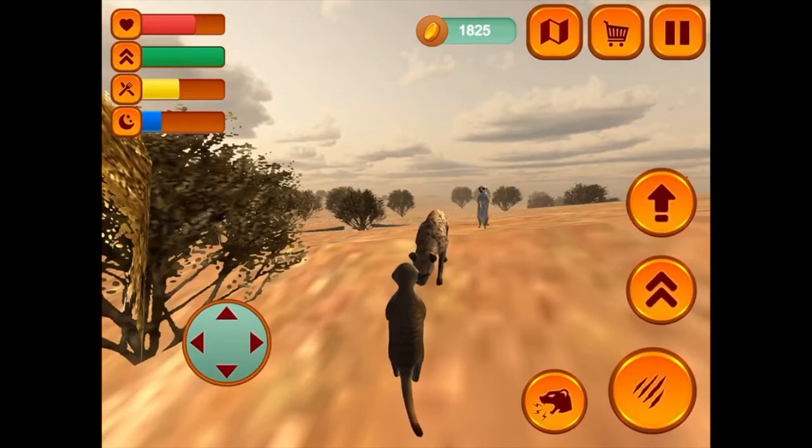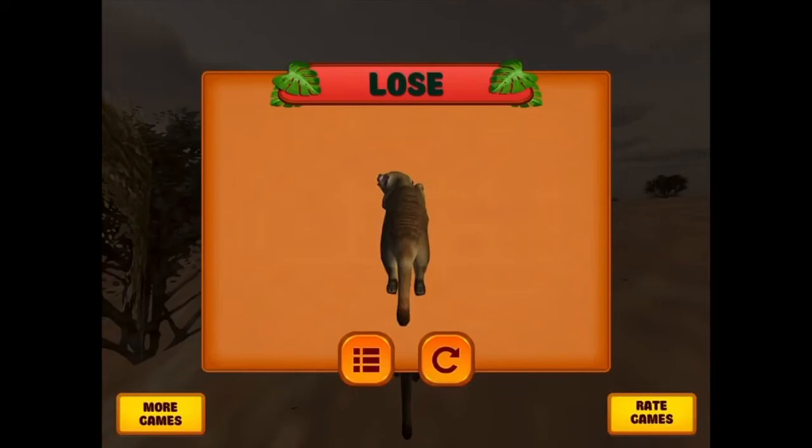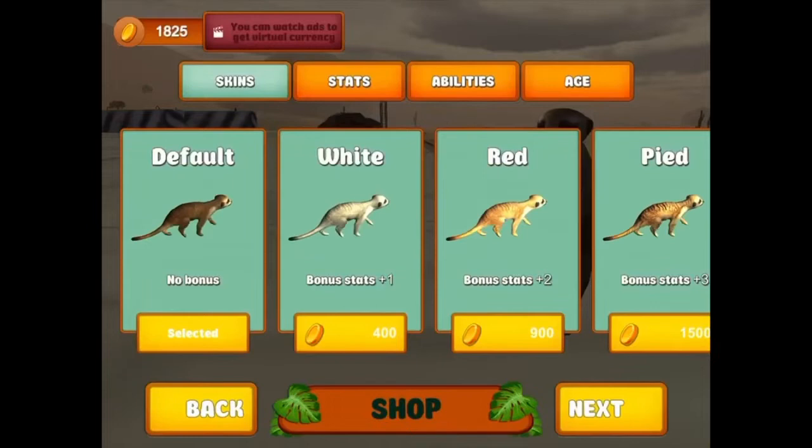Are you telling me that when I die all that happens is my health comes back? That can't be right. What happened there — did sleeping somehow put my health back up? Because I was dead — you saw it! So yeah, that is Meerkat Simulator.